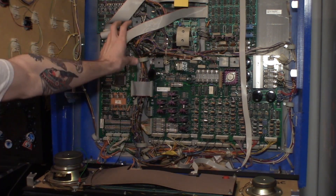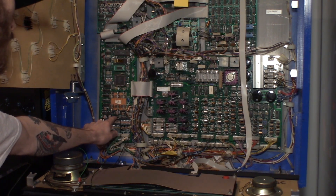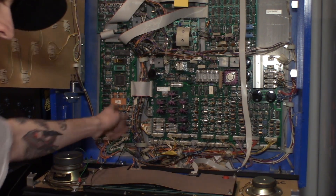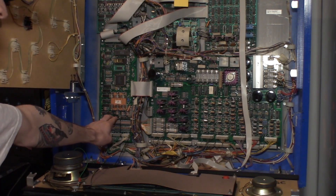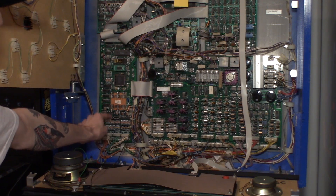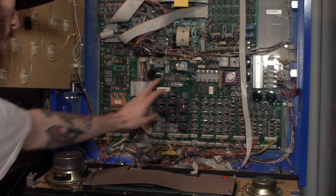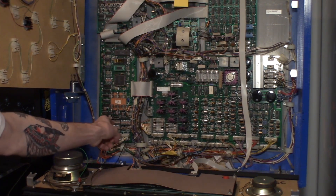If it blows with J210 pulled, you know your issue is on the MPU board. The first thing that takes a hit when that fuse blows is U20 right here — it's a 2803 IC. Every time you short a switch to a coil, or short a GI bulb to ground, U20 will be the first thing that goes. That's why on later Williams boards they started socketing U20. I had to desolder that chip and put a socket in. With the chip out of the socket, F115 was not blowing, confirming that chip is bad.